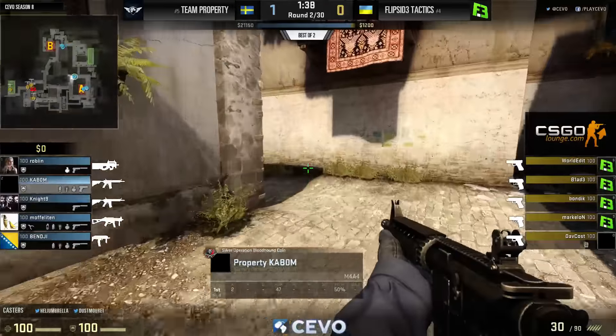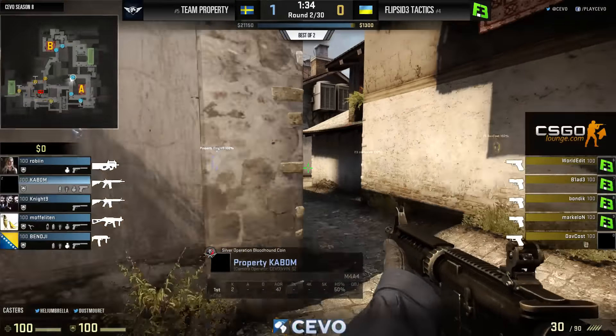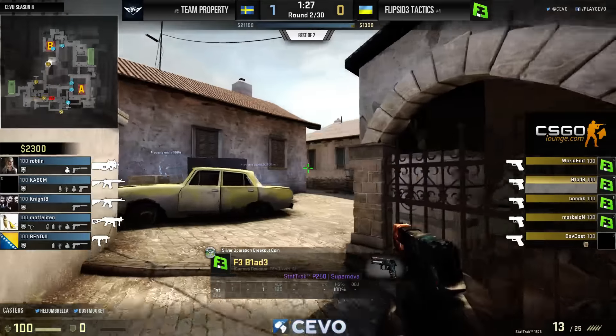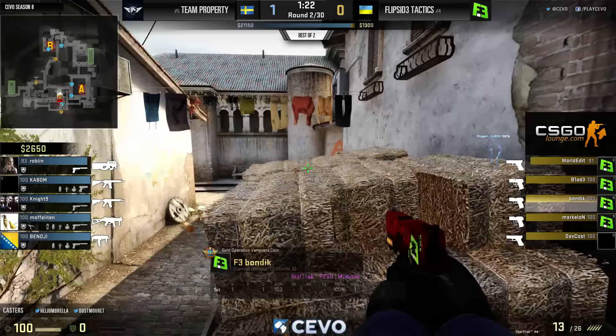Now we've got three submachine guns — all different: P90, UMP, and MP7 — and the A4s for Kaboom and Berg. Flip Side with just P250s but they will be buying up in the third. It's pretty spread out; they do have that one P250 there from Blade working over towards banana.